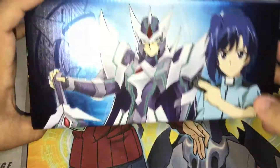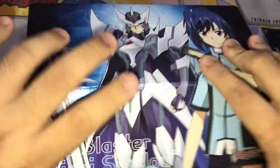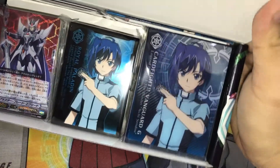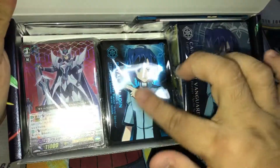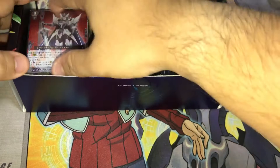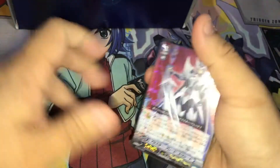They illustrate with Aichi here. Here's the content. So basically you receive the holder, the sleeve, common PR with the fighter counter. Okay so this is the deck.